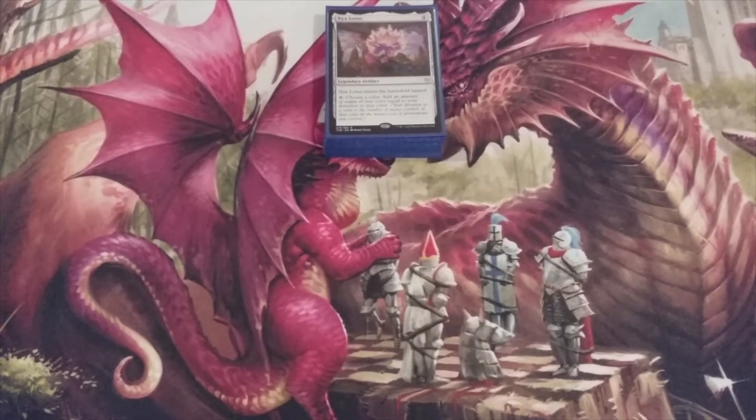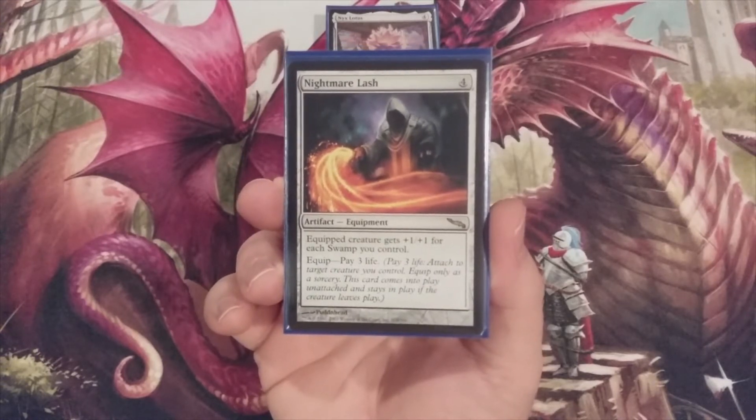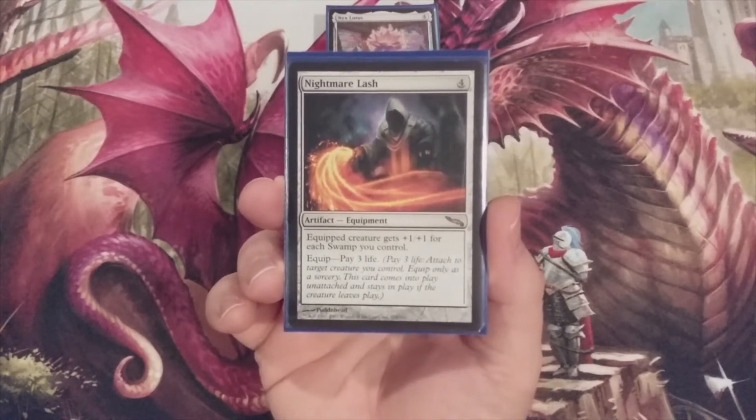That's not a bad way to start things off. Before we get into our black spells, let's talk about a couple of mid-to-late game finishers. We're including one copy of Nightmare Lash — it's an equipment that costs four to cast. We equip by paying three life, and the equipped creature gets +1/+1 for each Swamp we control. So this is a way to use all of those Swamps to our benefit.